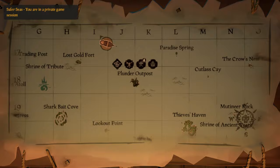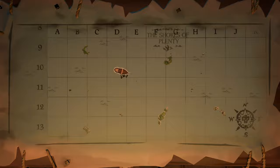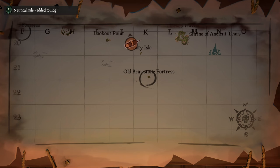The first thing you're going to want to do for this method is try and get a spawn at Plunder Outpost. You can do this by leaving and rejoining the game until your pirate spawns at Plunder. If this is taking too long, just sail over from whichever outpost you're at. Going to Plunder allows us to get the most gold per hour as it's located near the two sea forts we're going to use for this method.